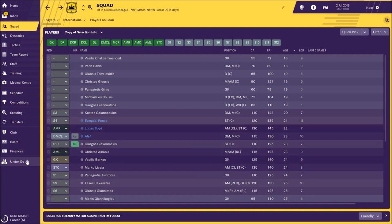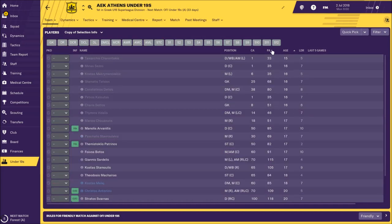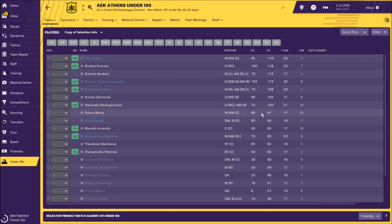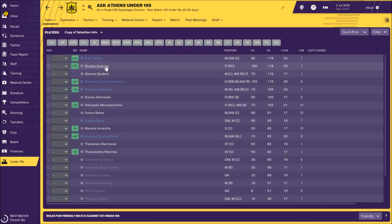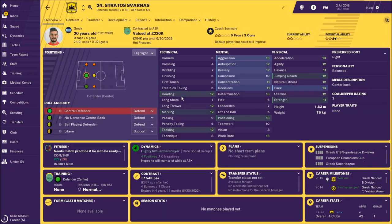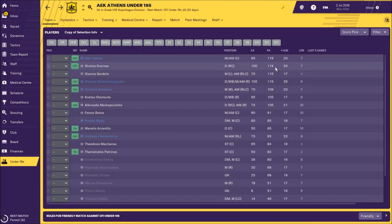Now let's check the under-19 squad — are there some nice players with high potential ability? There are a couple: Ilias Celios, who is on loan at Ergotelis, and Stratos Svanas, who can be a solid central defender. He has nice physical attributes and with good training he will improve. Also Janis Sardelis with potential ability 115.